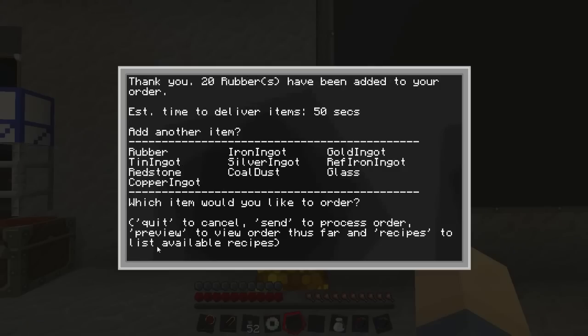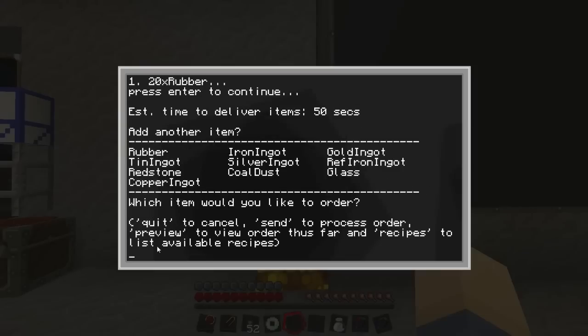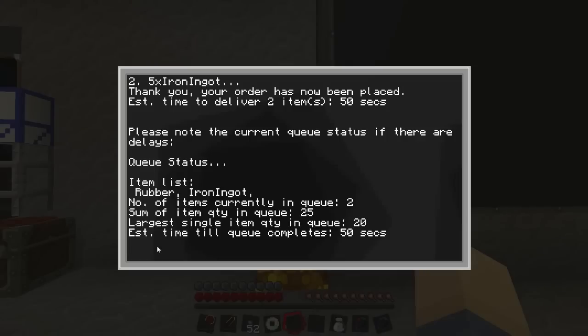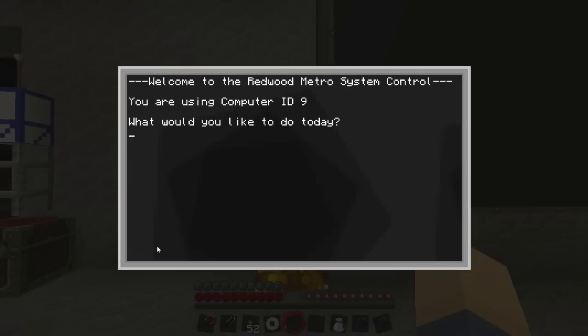It says '20 rubber' right at the top - that's been added to your order. You can also preview your order if it's getting a bit large, so it shows you one order of 20 rubber. You can order as many items as you want, so let's say iron ingot - I want five of those. When you've got a sufficient amount of items you just click the send command and it gives you an estimated time - it's going to take 50 seconds to deliver these items.